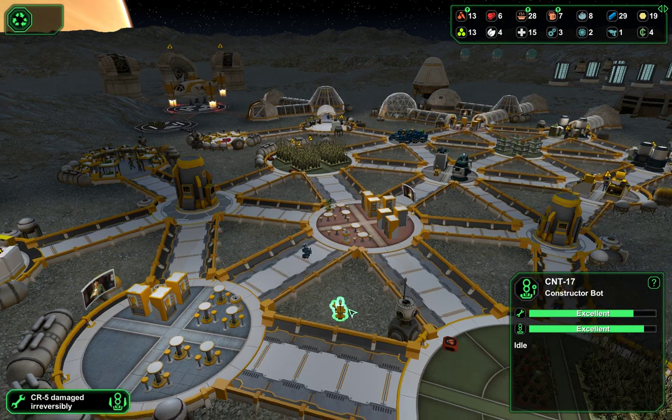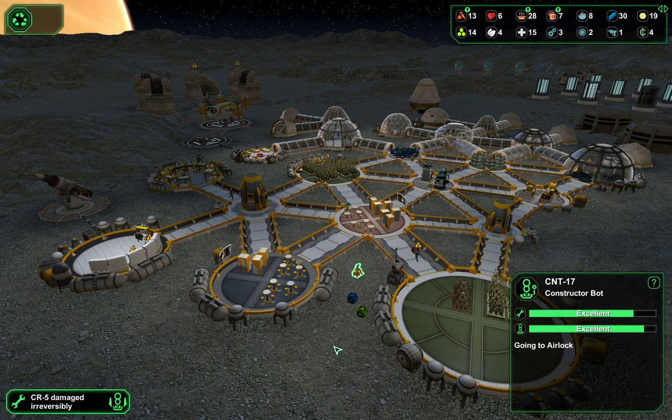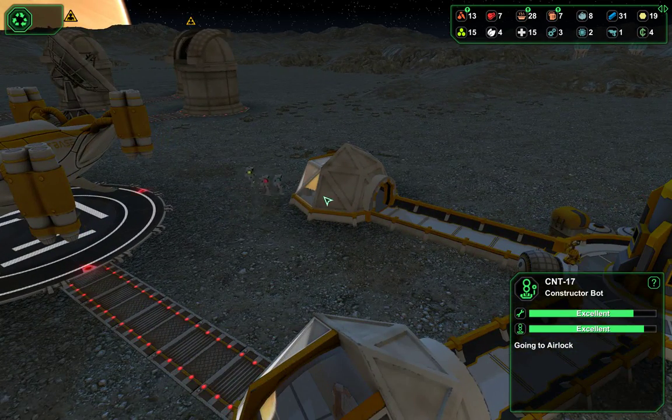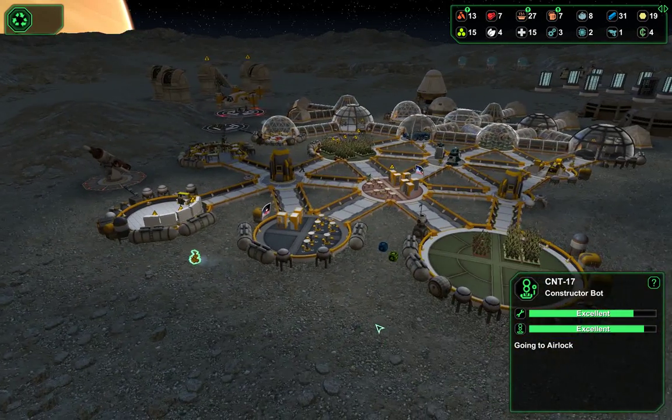CNT 17 — we're going to recycle this so he can get out of there. And we have a nice mix of a medic, biologist, and a worker, which is just fine.